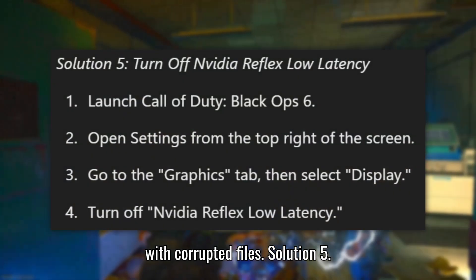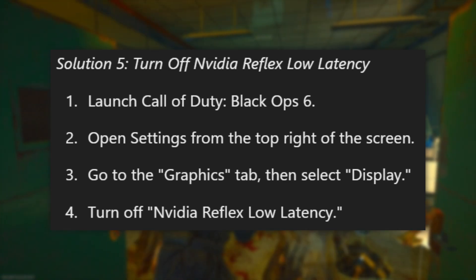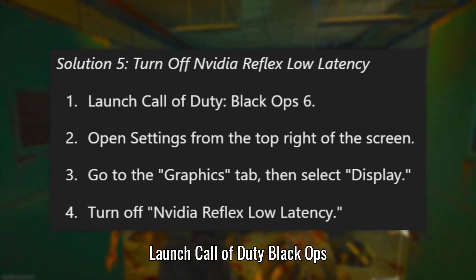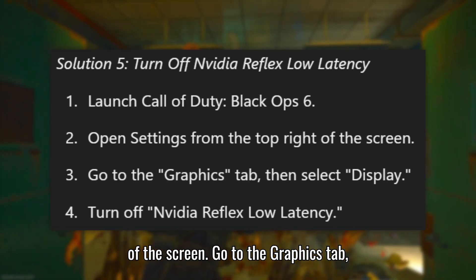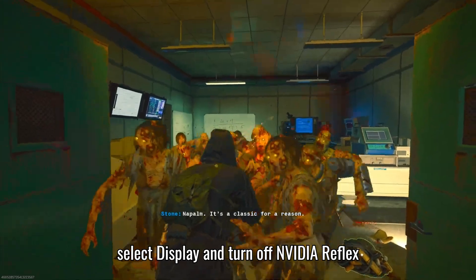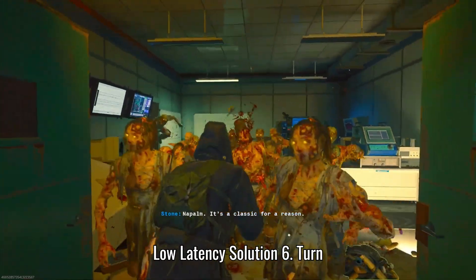Solution 5: Turn off NVIDIA Reflex Low Latency. Launch Call of Duty Black Ops 6, then open Settings from the top right of the screen. Go to the Graphics tab, select Display, and turn off NVIDIA Reflex Low Latency.